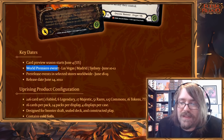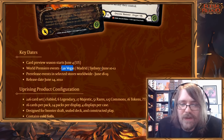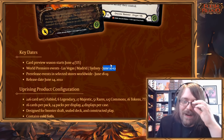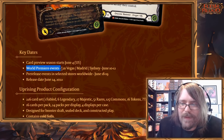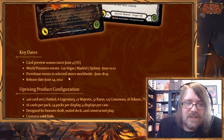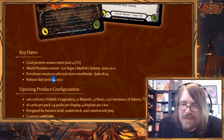World premiere events are happening June 10th to the 12th in Las Vegas, Madrid, and Sydney. The Tales of Aria world premiere event was one of the most fun events I've ever attended, so I will definitely be going to Las Vegas — it's closer for me than New Jersey or Orlando. Pre-release events are June 18th to the 19th, and the release date is June 24th. I'll be attending my local pre-releases as well.